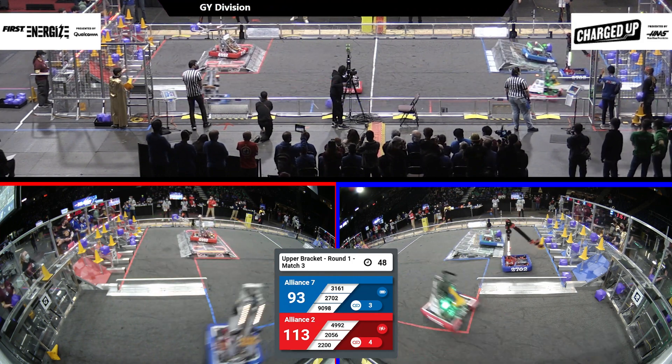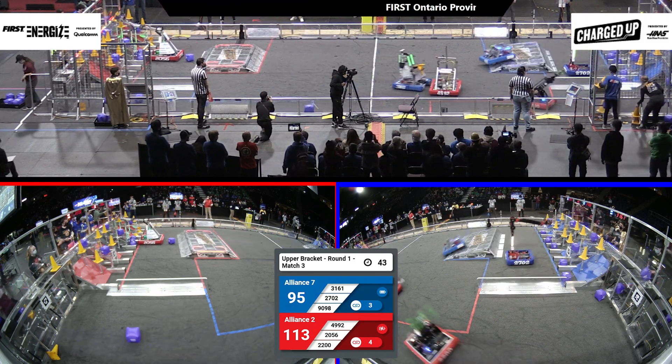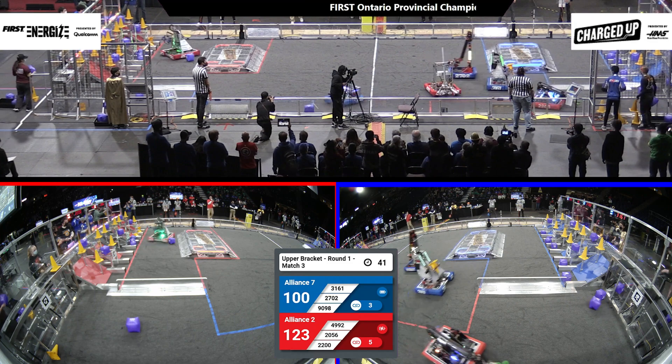The Rebel, 2702, on the other side in the loading zone, getting at the substation from the human players. Under 50 seconds — Red alliance 113, Blue alliance 93.